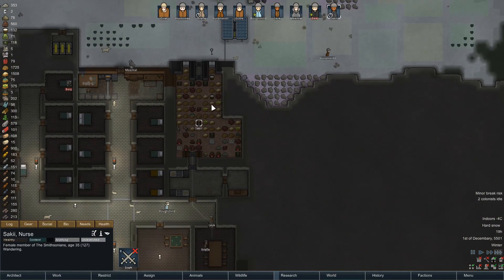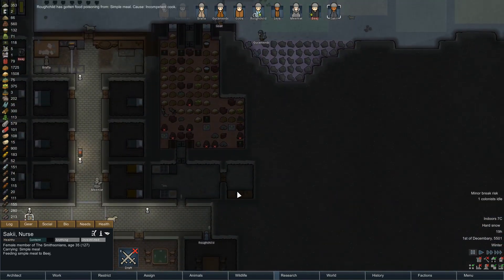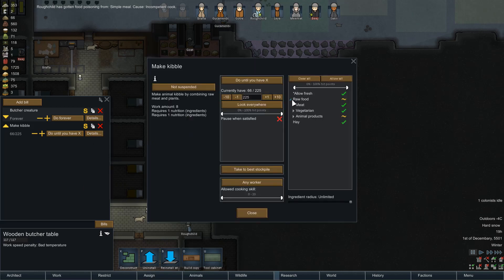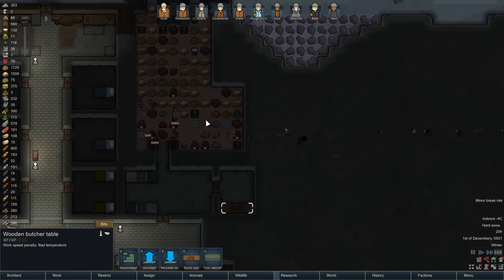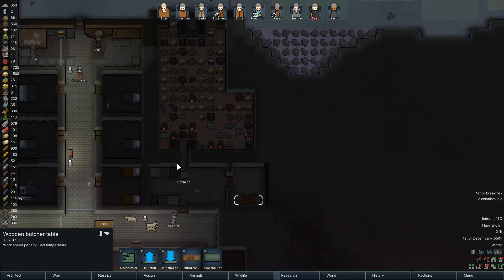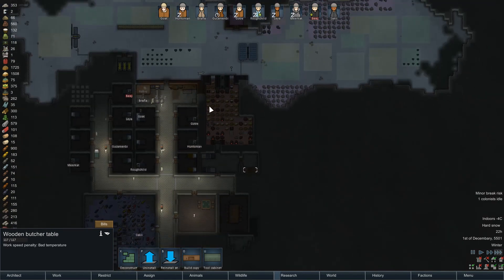Psyche, what are you up to? You're just wandering about. We can do with more kibble. Raw food — is there a problem? Animal products, is that jelly? Milk? We've got all meat available. I don't know why no one's doing kibble, because we've got all the stuff we need for it — we've got two tonnes of insect meat.